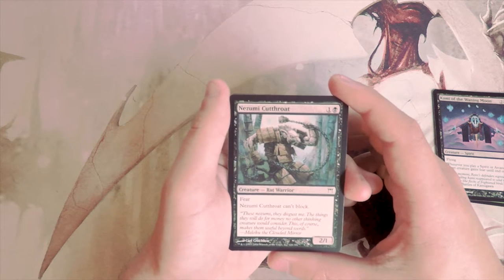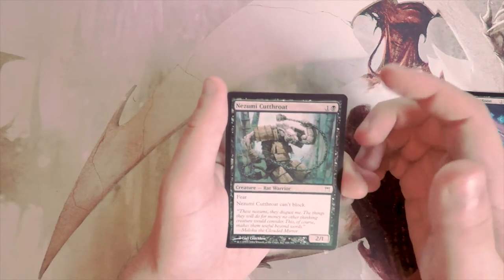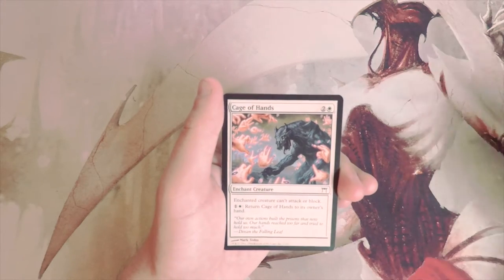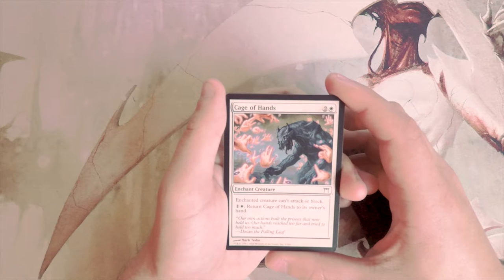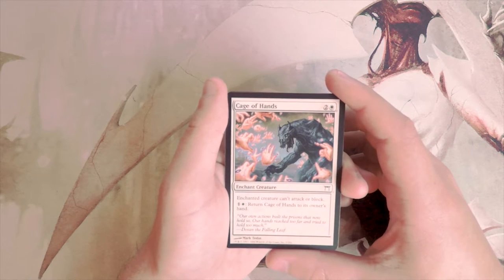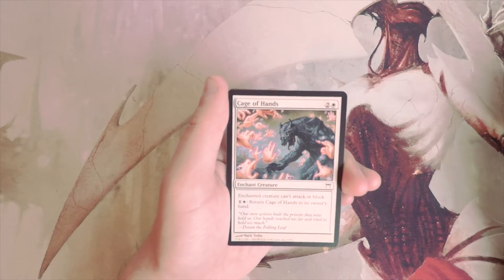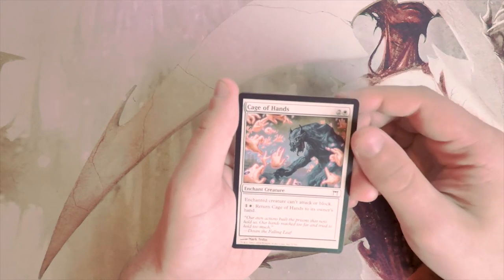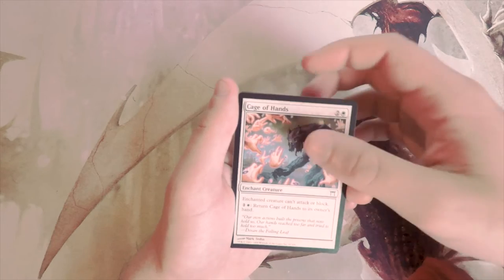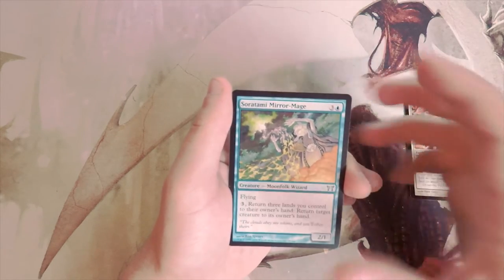Nezumi Cutthroat is a Rat Warrior — a 2/1 for two with fear that cannot block. It's actually a decent aggro card; fear makes it very difficult to block which is awesome. Cage of Hands is an enchant creature for two and a white — enchanted creature can't attack or block, and you can pay one and a white to return Cage of Hands to its owner's hand. This is a really good card — it's basically Pacifism, but if you find a bigger threat you just return it. That's kind of awesome.